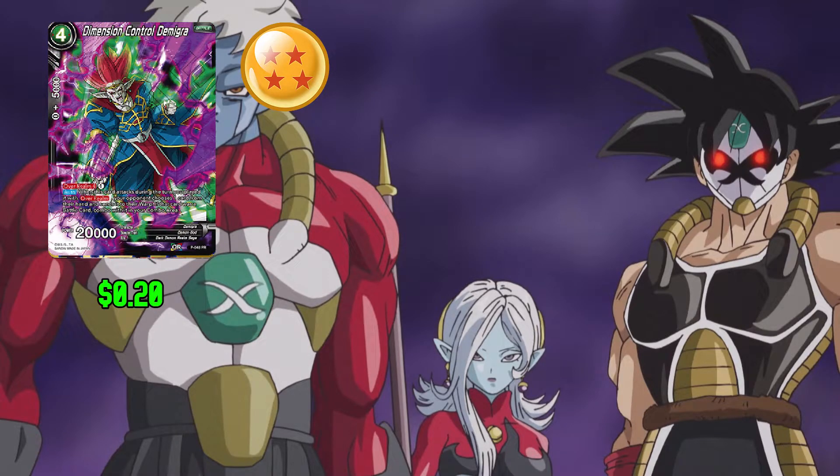Next up in the deck we have Dimension Control Demigra: 4 any and 0 for 5,000 combo power. This card has Overrealm with 4 for 1. If you attack the same turn that you Overrealm with this card, your opponent chooses 1 card from their hand and sends it to their warp. And if it was a battle card, you can combo with that card. This card has 20,000 power.